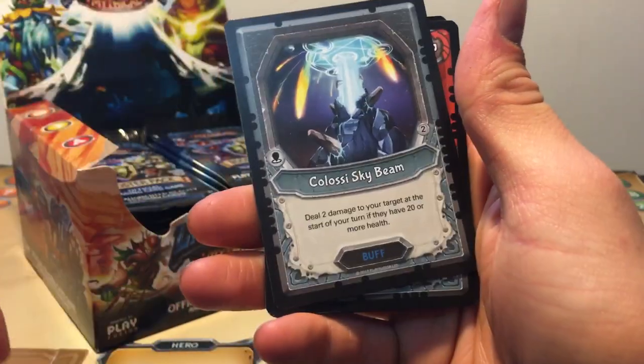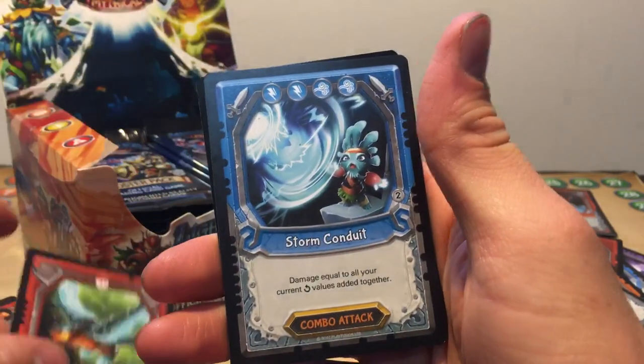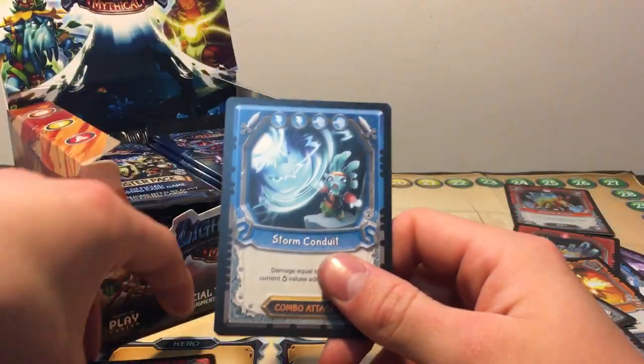So we got a Flamefish Umberon, Skast, Colossal Skybeam, Souping Rockwind, Storm Conduit — yay, I needed that card — Foil Crystal Leech, there we go. That card's solid.